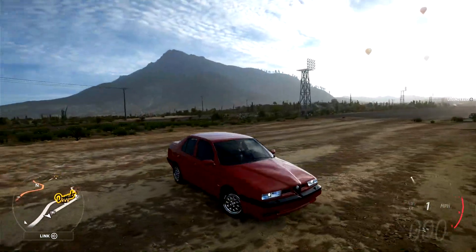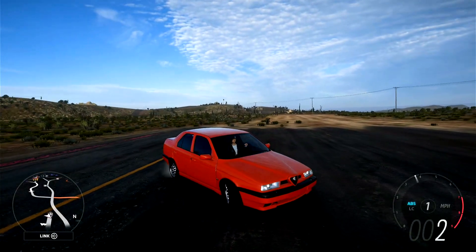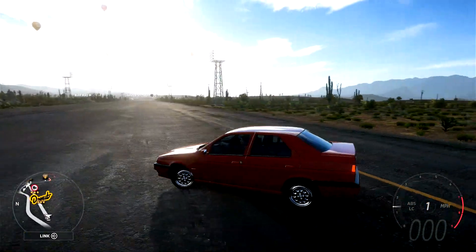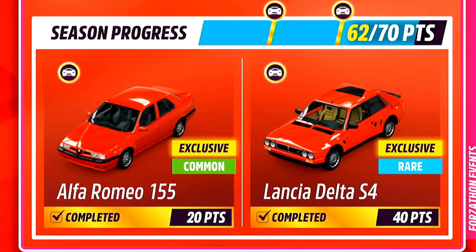Tonight on This Isn't Top Gear, welcome back to Forza Horizon 5. Yesterday we took a look at Lancia, and today I promised to take a look at this. For 20 points in summer of series 24, you can go ahead and grab yourself the Alfa Romeo 155 Q4.